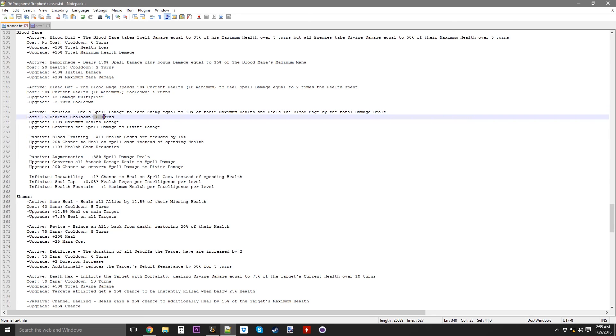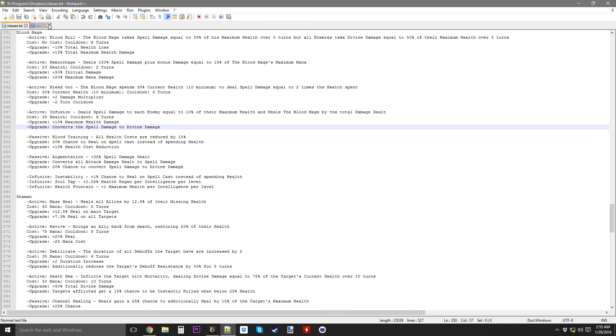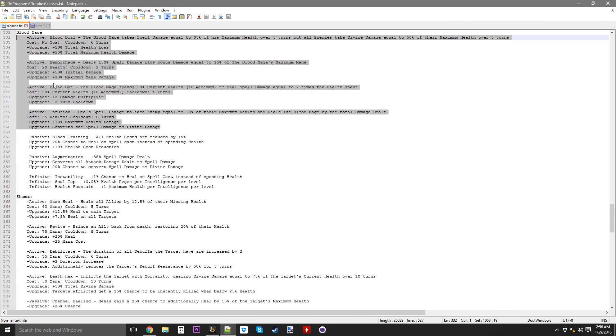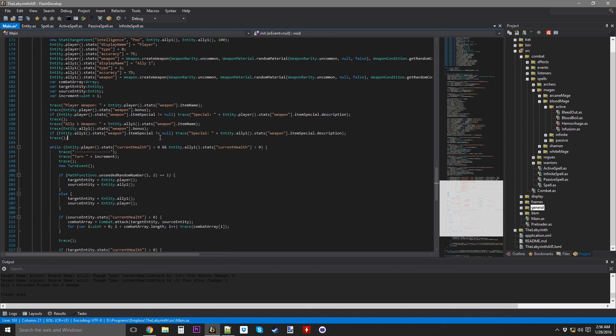I actually enjoyed that because it didn't really give many problems and these two spells are now ready to go. I need two more spells in the next video: Bleed Out and Infusion. Bleed Out makes the Blood Mage spend 30% of his current health, 10 minimum, to deal spell damage equal to two times the health spent. Infusion deals spell damage to each enemy equal to 10% of their maximum health and heals the Blood Mage by the total damage dealt — which is crazy good. Upgrade gives plus 10% maximum health damage, and another upgrade converts the spell damage to divine damage. Those are the next two abilities — the Blood Mage is really cool. Hope you enjoyed it; please comment, subscribe, like, and I'll see you guys next time.